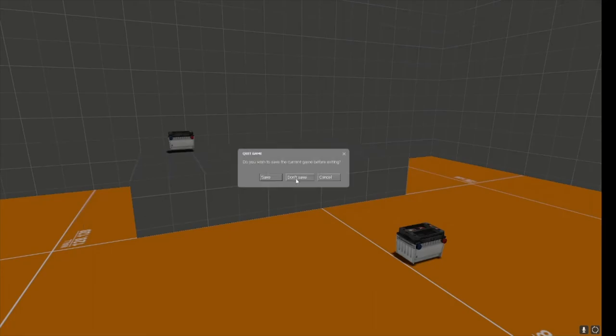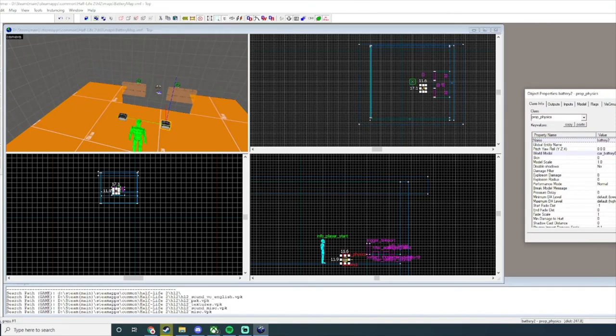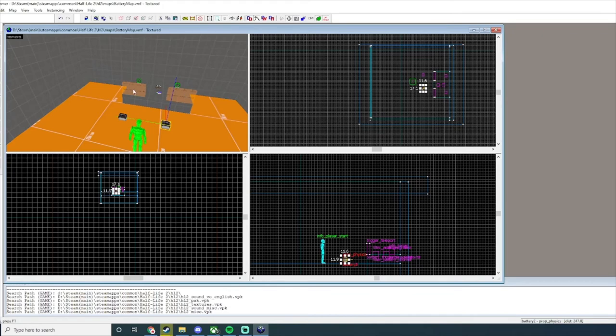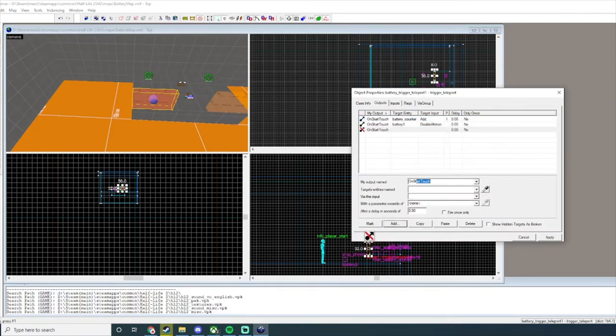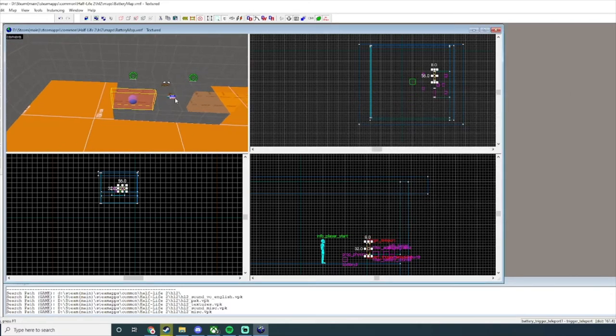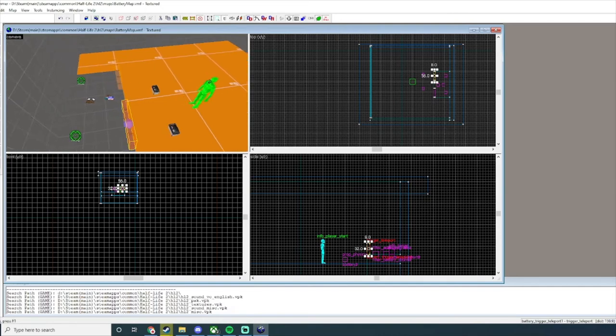One battery is stuck — I know what I did wrong. I apologize. We need to name both batteries differently: battery one and battery two. On Start Touch we're going to add battery_trigger_teleport_one and set that to Kill, just for this one — I want to show you something.